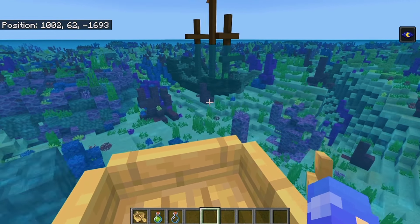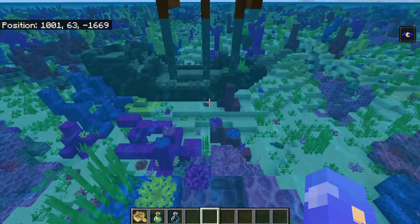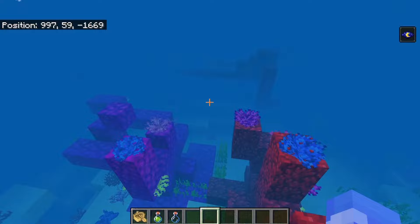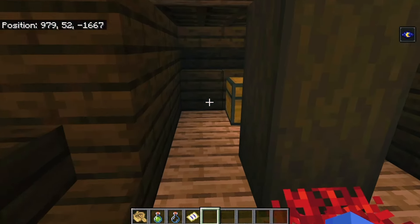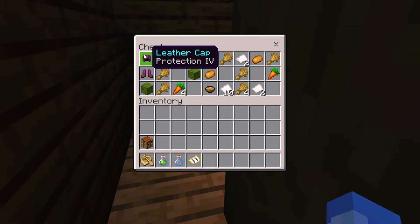Once you find a shipwreck, you can get up to three loot chests inside. Here's what you can expect. Supply chest: this contains food and armour, essential for survival.